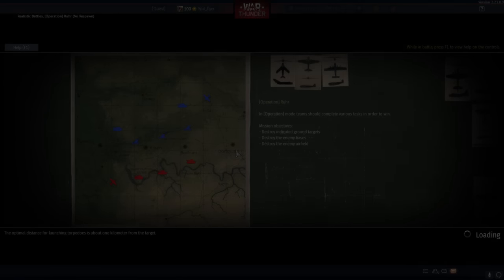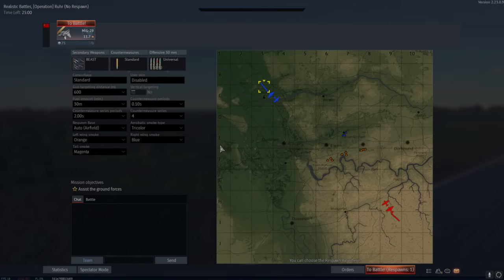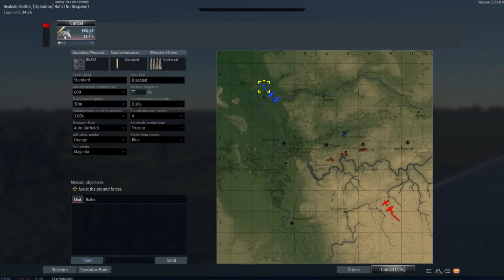G'day ladies and gents and welcome back to War Thunder and welcome back to Apex Predators. Today we're going to have a look at one of the new jets that were added to rank 8, and that is the MiG-29.